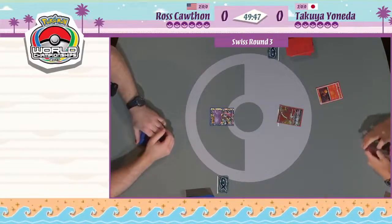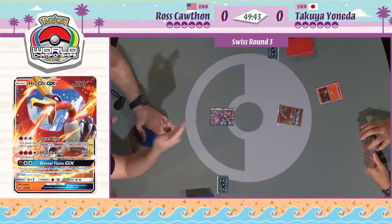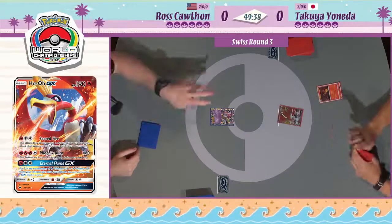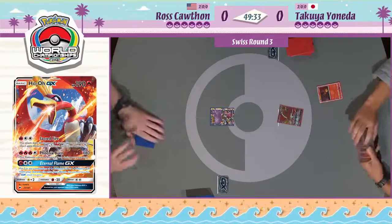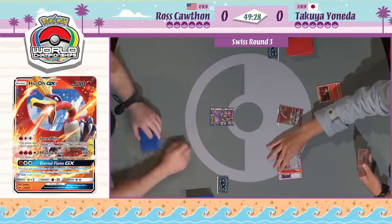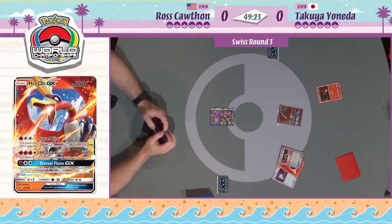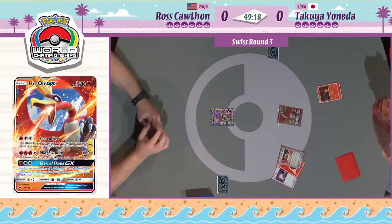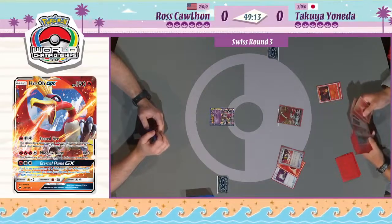Takuya is running a deck centered around Ho-Oh GX and the new supporter card Kiawe. It allows you to search your deck for four fire energy and attach them to one of your Pokemon, at the cost of ending your turn. But if you're going first, who cares? You get four energy and you wouldn't be able to attack anyway. Here is the first Ultra Ball - have to assume it's going for Tapu Lele GX wonder tag into that Kiawe, and we're going to see a fully powered Ho-Oh GX by the end of the first turn. This is by far one of the most aggressive plays available to decks right now.